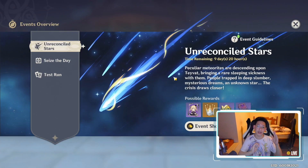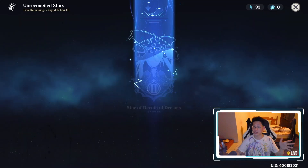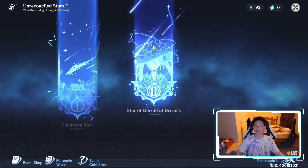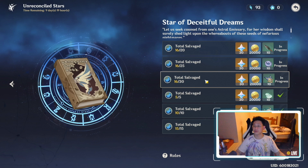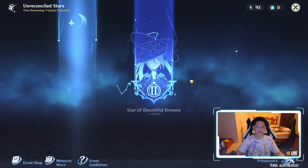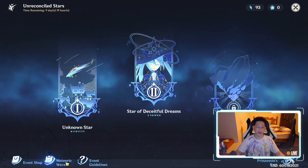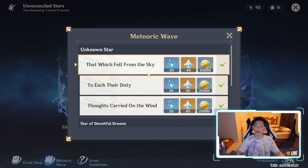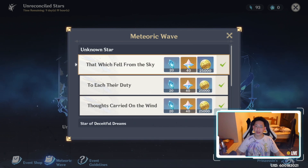Next I want to talk about Unreconciled Stars, the current event. I actually missed part of this until yesterday. Other than the first part — finding the little rocks — and the second part which gives primogems for the meteorite defense challenge, there's also the Meteoric Wave section down here that I didn't notice until yesterday.